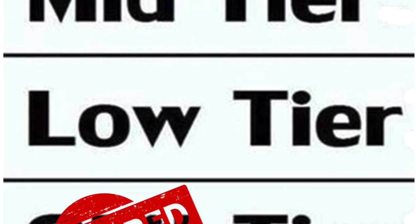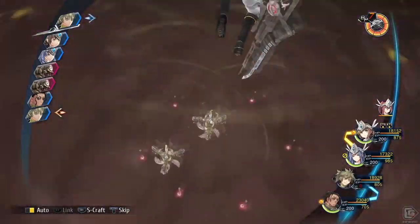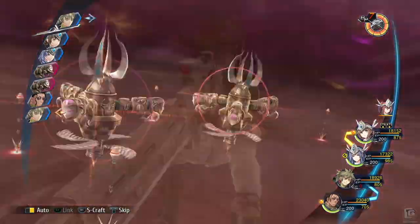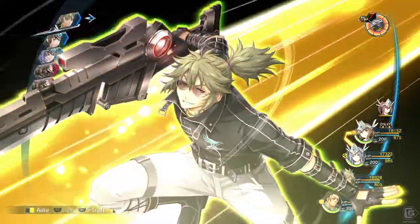The low tier. Xeno comes with a great evasion stat and counter damage, as well as one of the best quartz combinations — except they're backwards. If he had Sirius as his main quartz and Gungner as his secondary, then we'd have something to talk about. Overall, this guy is squishy and mediocre.